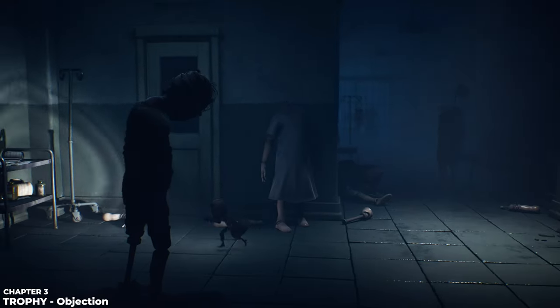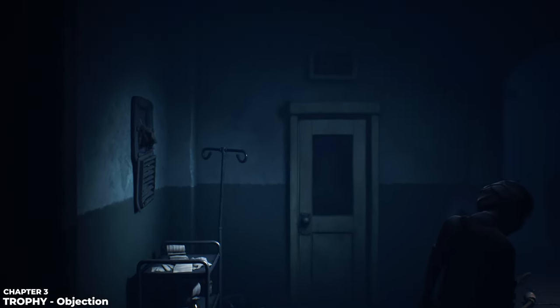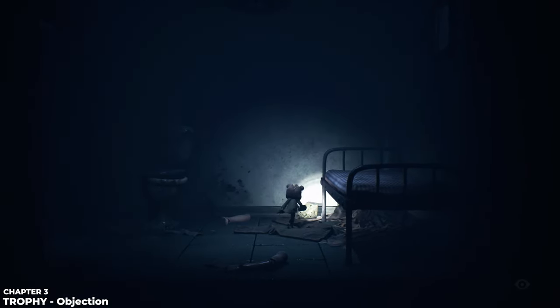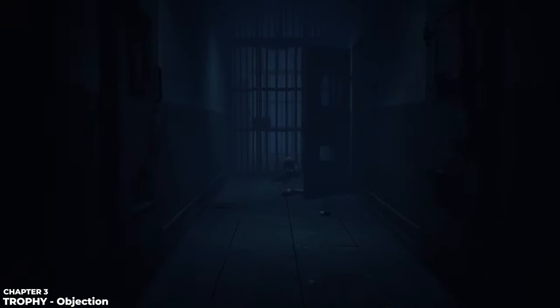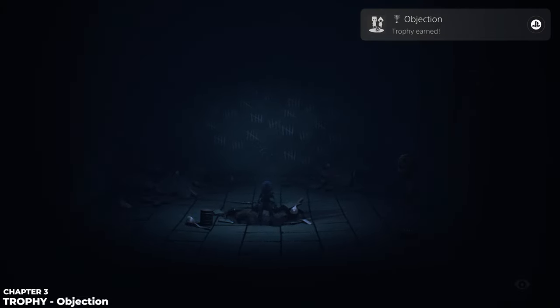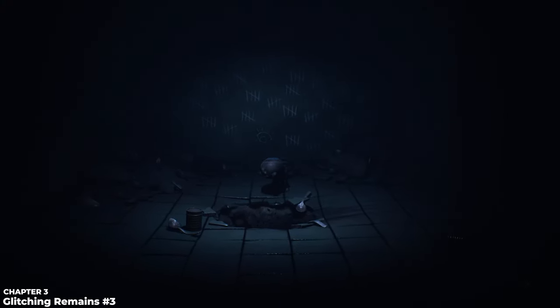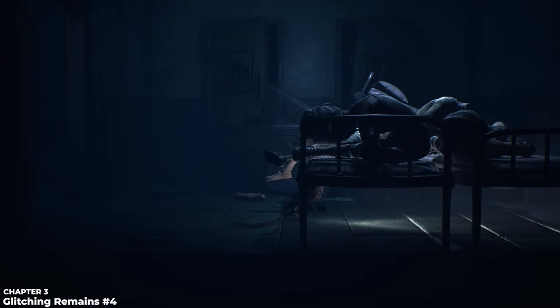The next trophy is called Objection. After a difficult mannequin section using your flashlight, crawl through a vent and drop into a room with a bed. Next to the bed is a block of cheese — pick it up. Leave the room, go up to a little hole in the gate, then go into the secret room to the left and throw the cheese in for the Objection trophy. You'll also notice a glitching remain here — that's number three of chapter three, two birds one stone.